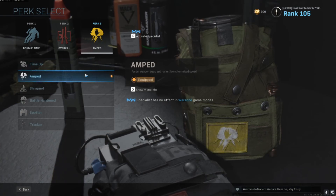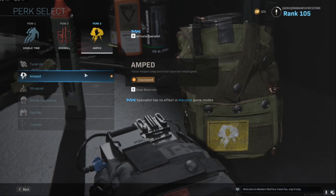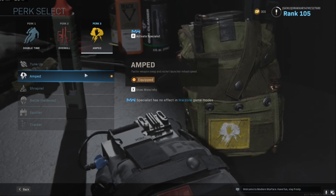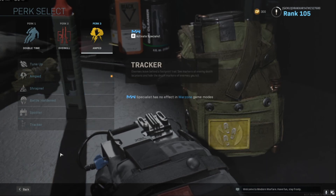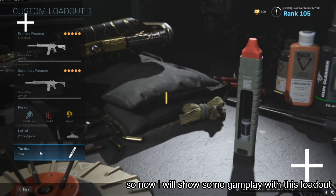Amped gives faster weapon swap and rocket launcher reload speed — which I already said I don't like to use rocket launchers — but faster weapon swap means if I run out of bullets on the M4, I can quickly switch to the M13 and still be good. And then I like to use proxy mines and tactical stims.